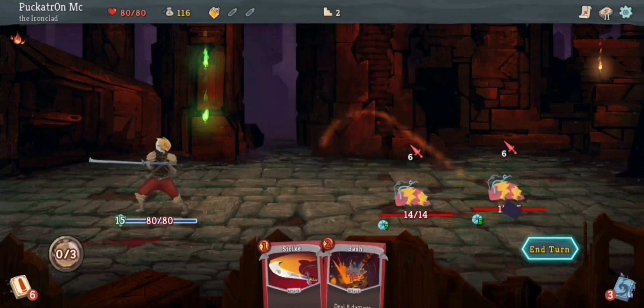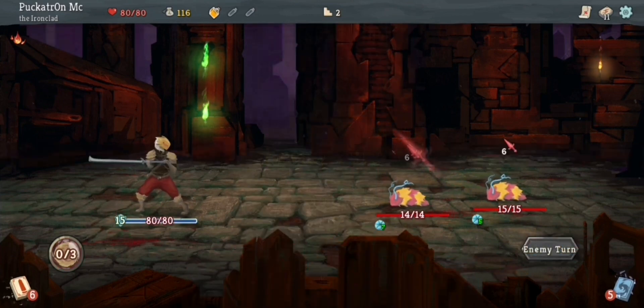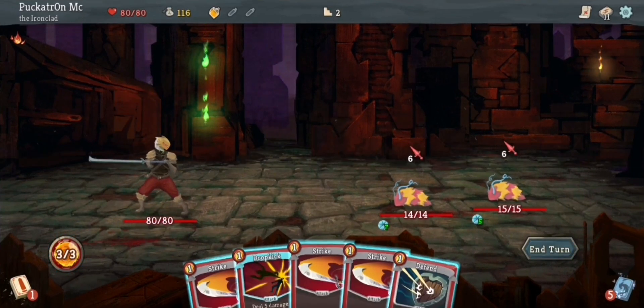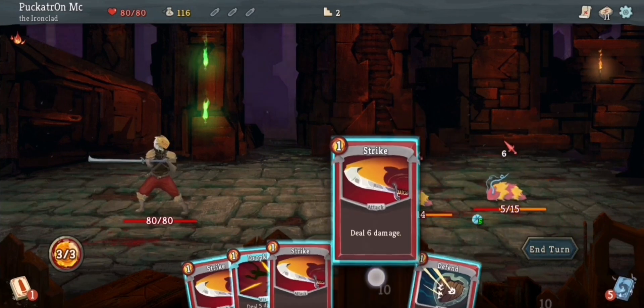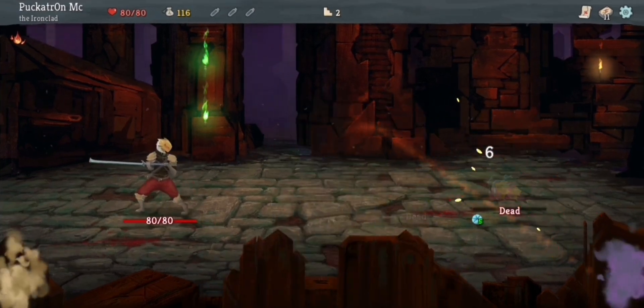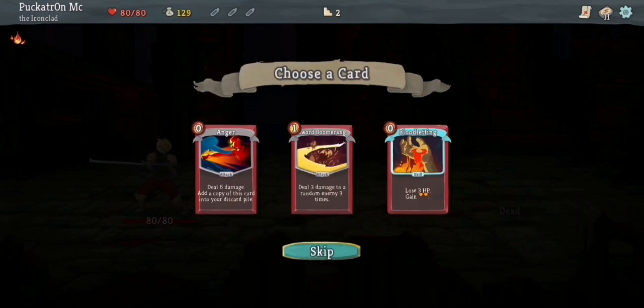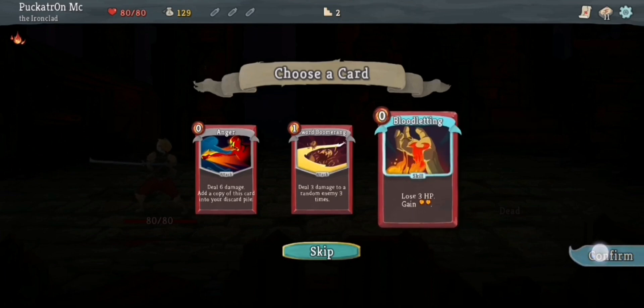These three are all about to attack, so I'm just going to block here. Also there are two of them, not three. Let's use the potion and kill them in one hit. I've got a few choices here: the Anger card, which I don't like — deal six damage and add a copy into your discard pile, it just bloats the deck. Sword Boomerang — deal three damage to a random enemy three times. Or Bloodletting — lose three HP and gain two energy. I'm going to take that.